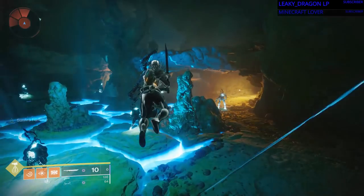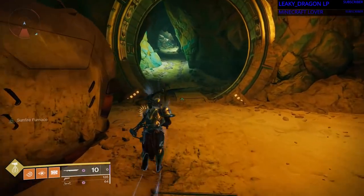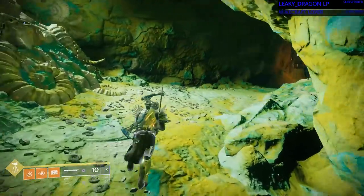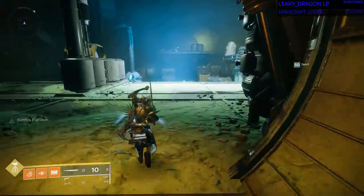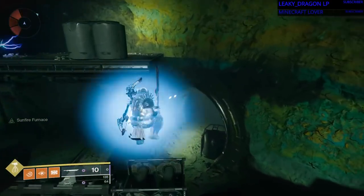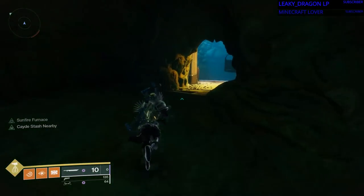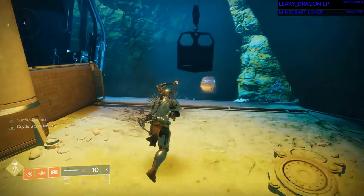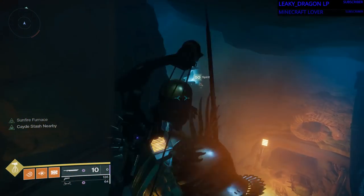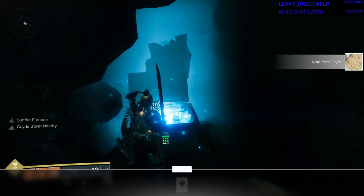Just run there. Running past all the Taken, it's a pretty linear pathway here. And then when we get into this room where there's a bunch of machinery and a blue glowy floor, you're gonna want to jump through — kind of hug the right wall, there's a circular hole in the wall, door if you will. Then you're gonna run out into the first room you were in. Do not jump down. Instead, jump onto the scaffolding on your left. And over there is the first chest where you will get a note from Cayde.